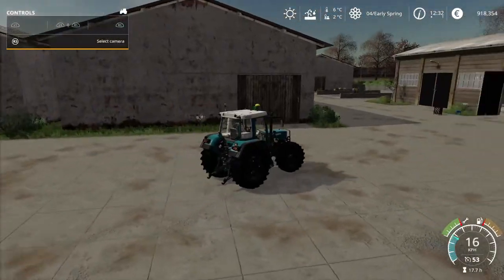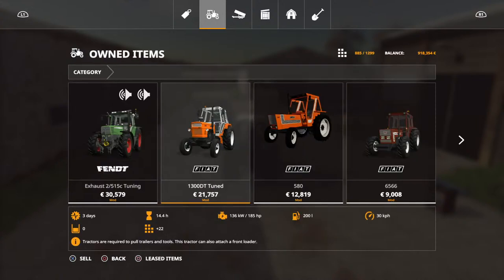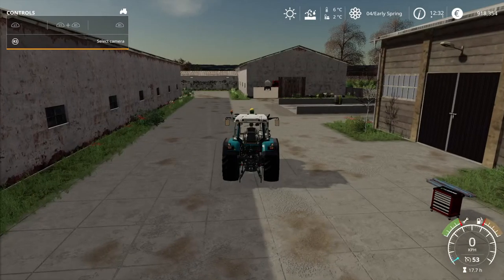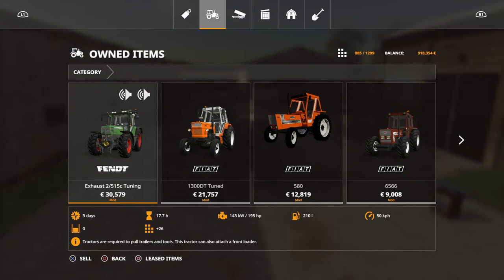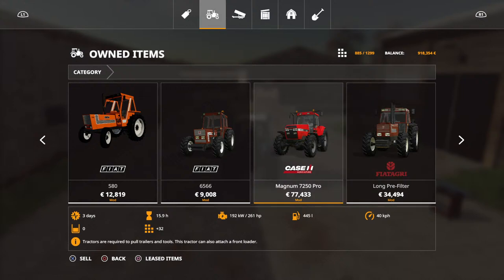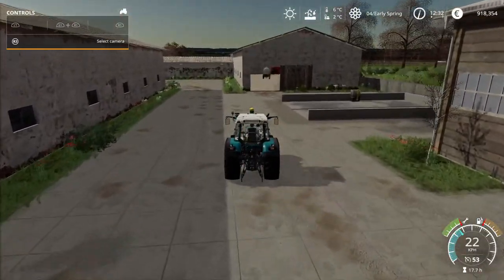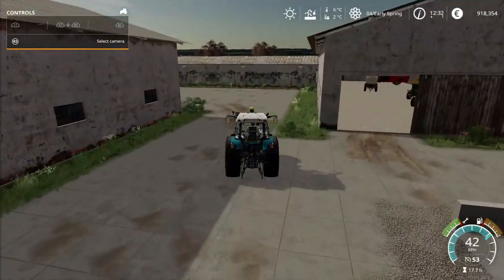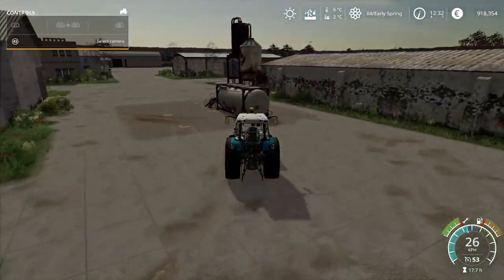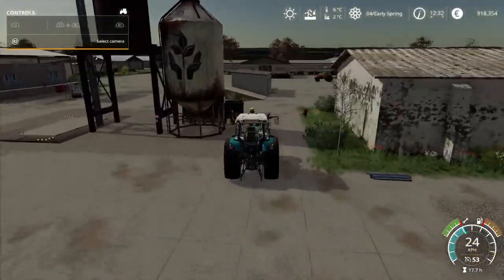We can do that with the Fendt - we've upgraded Fendt to maximum horsepower as well. It's 195 horsepower now. The Fiat is 185 horsepower. And we also upgraded the engine in our Case Magnum 7250 Pro - it's got 261 horsepower now. We definitely need lime spread on that field, and straight after that we need to send a heavy enough tractor to do plowing with.